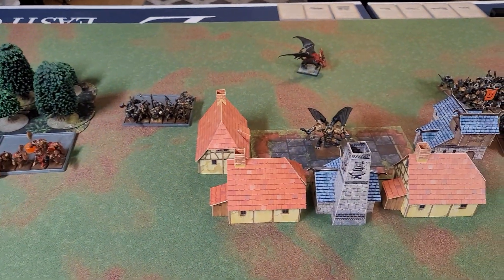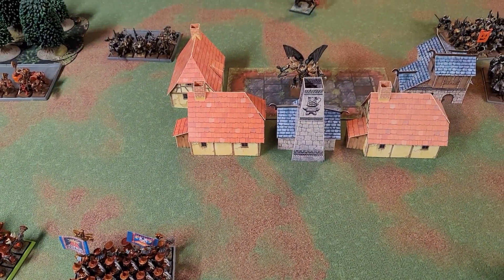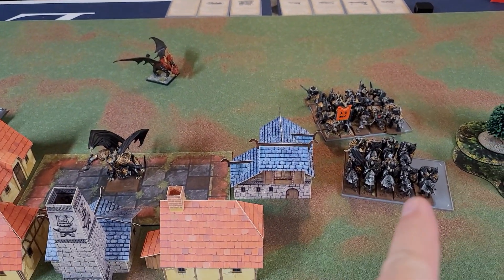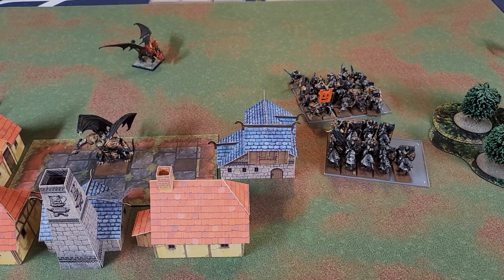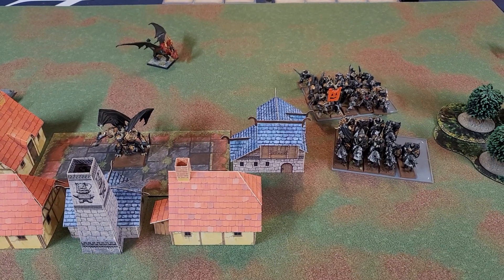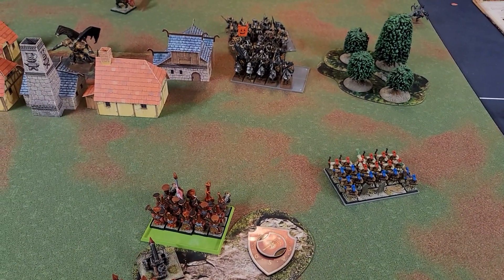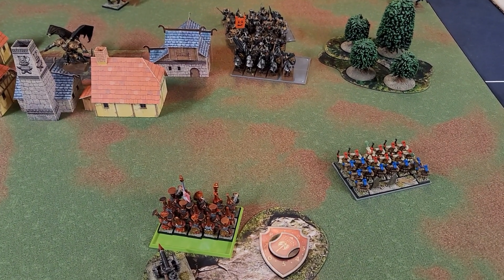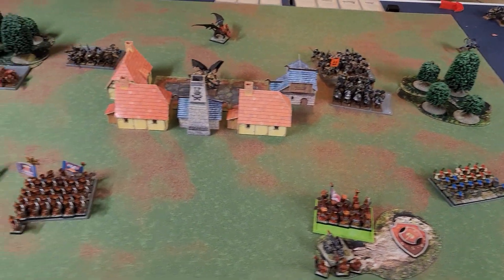In the middle, the Daemon Prince tried to send off a Purple Sun into the Chaos Dwarves, but we managed to stop it on double sixes. The Lamassu tried to cast Pit of Shades on the Warriors, but miscasted — it scattered onto the Knights who all passed, and the Lamassu forgot that spell, ending the magic phase. The Knights tried to charge the Fire Glaive Infernal Guard but failed, and nobody died from the Stand and Shoot.